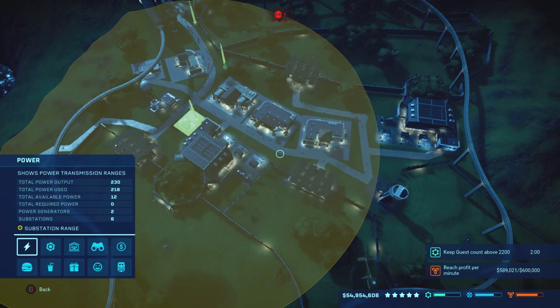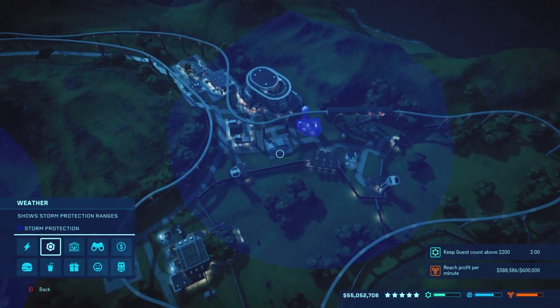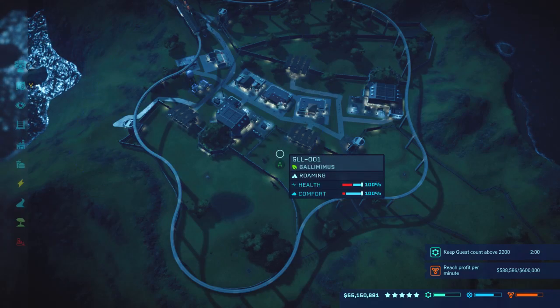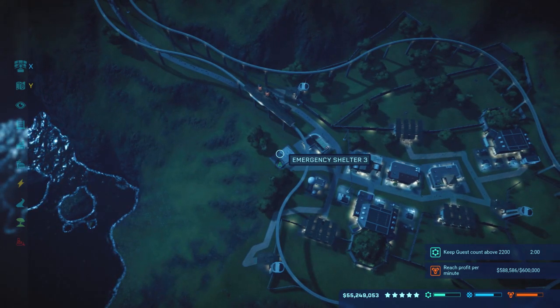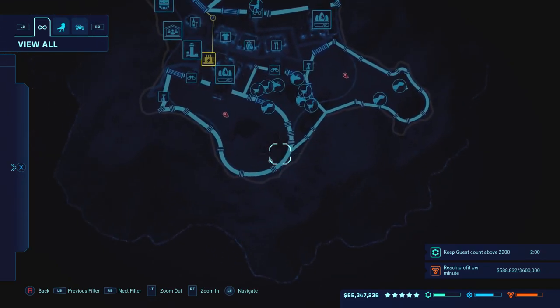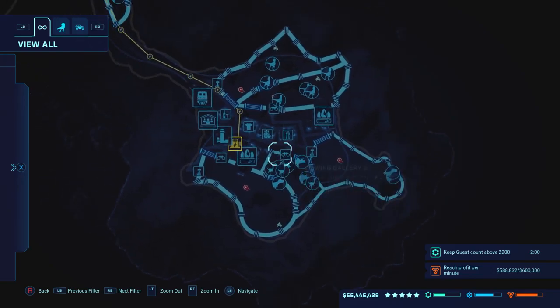In the very beginning, what is going to be key to ensure your profit stays green rather than in the red is to make sure your storm protection is covered throughout the vast majority of your park. The radius just has to barely touch the building. Along with storm defense, every time you get a weather report that a storm is coming in, immediately activate your emergency shelter as a precaution, because you will get a very large storm that shows up big and red on screen — it'll break multiple fences, set your dinosaurs free, and you don't want guest lawsuits hindering you early on.